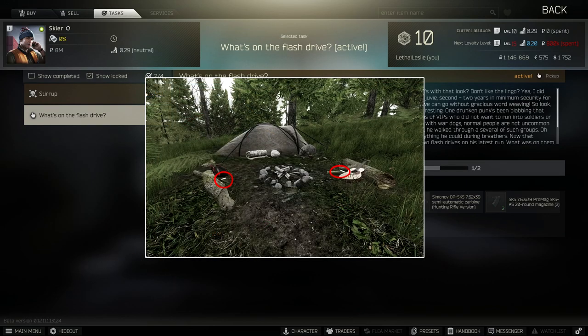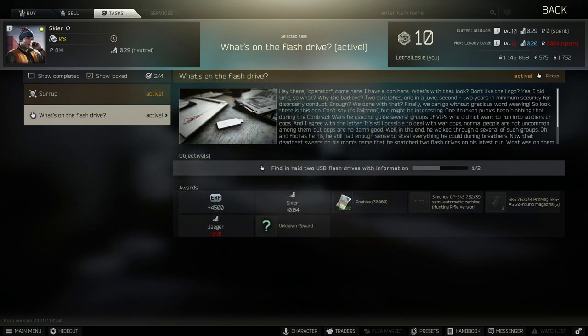You can also find flash drives on Customs — they do have spawn areas. If you see a campsite, check the front of the tent and around the fireplace to see if any flash drives have spawned. Dorm room 110 also has a flash drive spawn in there. Hopefully that'll make your flash drive hunting a little bit easier.